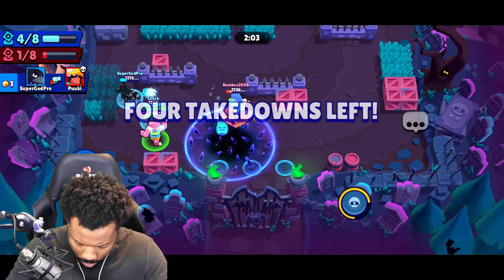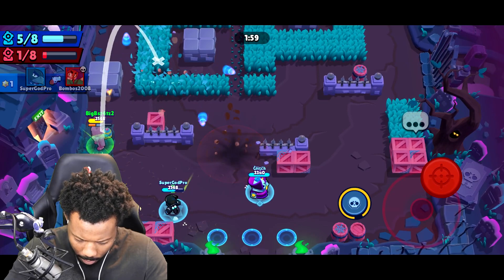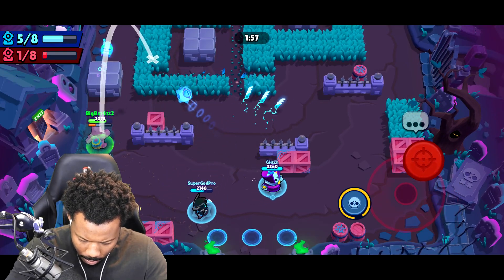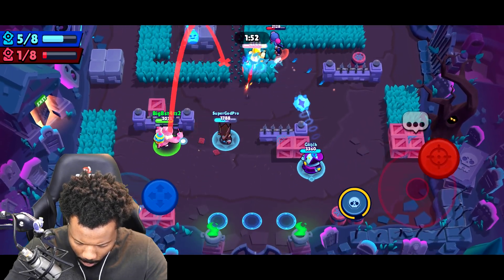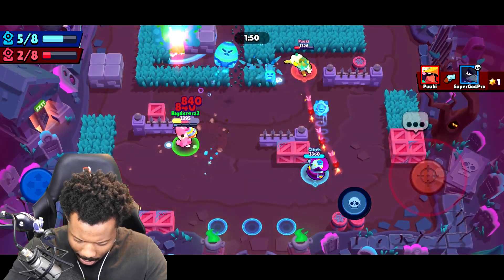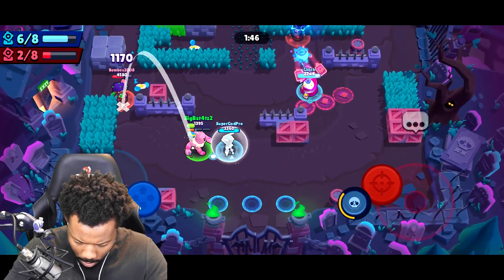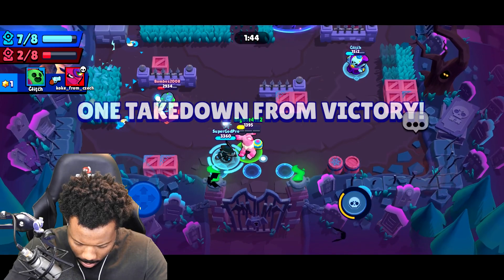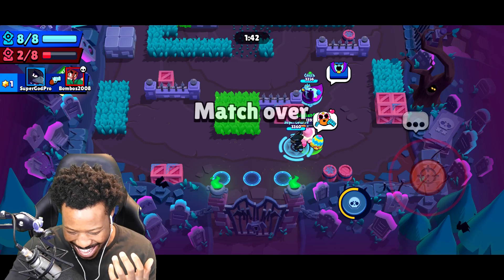Four takedowns left. I do love the fact that the eggs are delayed though. Come on guys. One takedown left. I would have had it. Oh, GGs. That was great. Bounce away guys. They have all close range brawlers, which is not going to be good — literally Mortis. Cover is going to be my friend here.